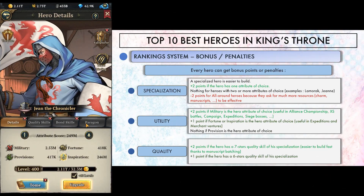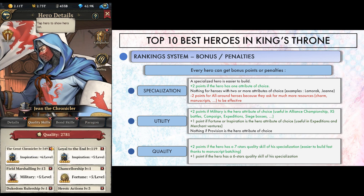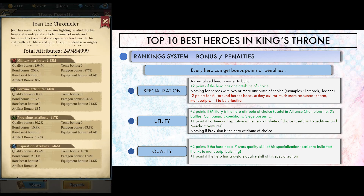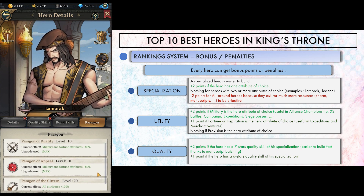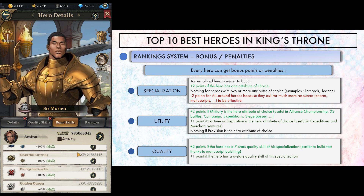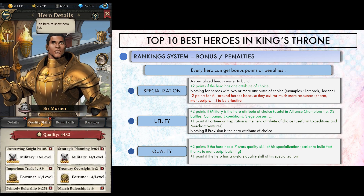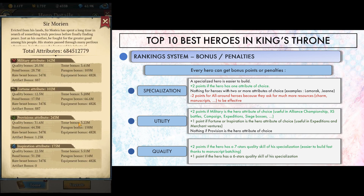Finally we have bonuses or penalties. Specialization grants additional points for heroes that specialize in one attribute only, because they are easier to build — you can focus that attribute and get a good hero even if you don't work on the others. That's a bonus of 2 points. For a double specialization, no bonus or penalty — examples include Lameric, Jean, Elise, Gutz and so on. Every all-around hero gets a penalty of 2 points, because of the additional resources you'll have to spend to make them strong. You would also have better kingdom power by spending manuscripts on 4 specialized heroes rather than one all-around hero.